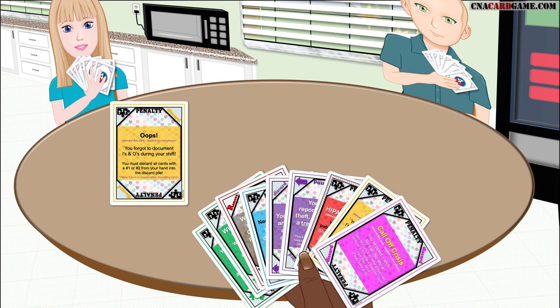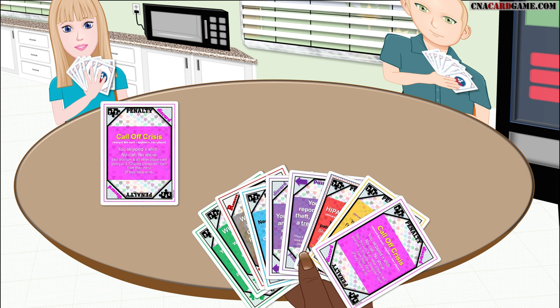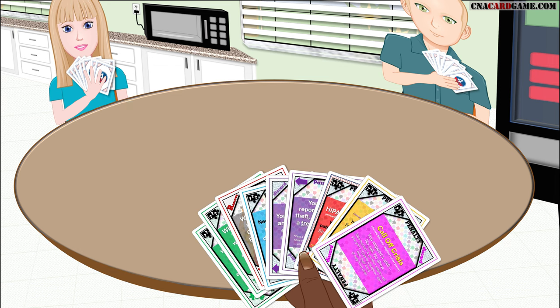Penalty cards provide real-life consequences for common errors. Forgetting to document can have long-term consequences because players have to discard cards from the set they are collecting — forgetting to document always causes extra work. HIPAA violations expose private information to others, and this will have long-term consequences on the player: either no one will cooperate and discard the cards they need, or they'll have to collect another set. Call Off Crisis causes co-workers to consider you a crappy caregiver and show it by giving you those cards. Not following the care plan has long-term consequences that you cannot pass off to anyone else. This game is meant to be enjoyable, but it's also educational in a variety of ways — feel free to incorporate these lessons into your instruction.